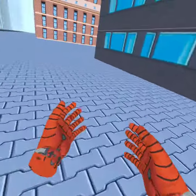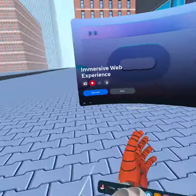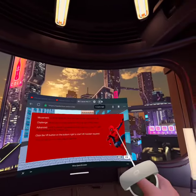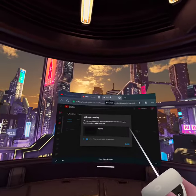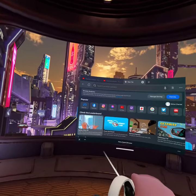Once it says VR, press VR and it'll take you right there. I don't know why my hands are disconnected, but I'll show you — press new tab, close that out, and there it is.